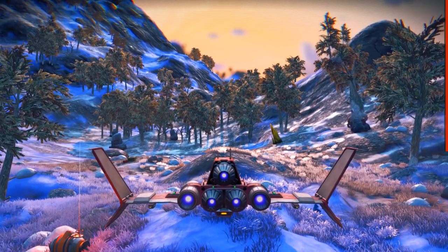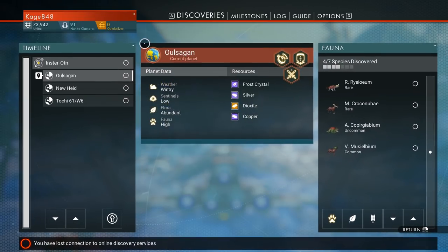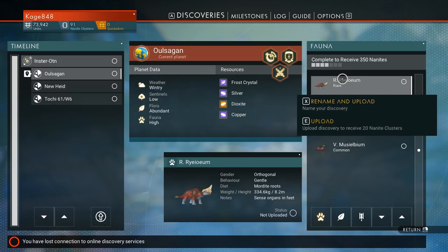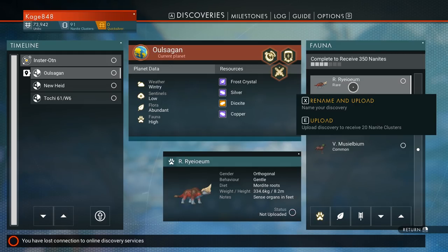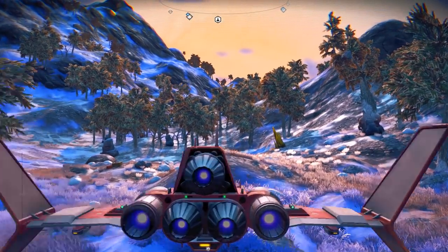Let's see if we could find the info on that big creature quickly. Discoveries — this one right here. Oh, it's gentle! Okay, if that is the one — it looks like it's the one. Name your discovery — if you guys want to give me names for animals or planets, go ahead and leave them in the comments and maybe I'll use them. Diet, roots, weight, height — yeah, that's the one. Sense organs and feet — interesting. Well, it's gentle, so that's nice — it's a gentle giant.